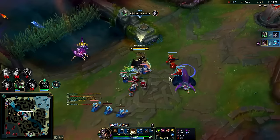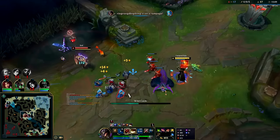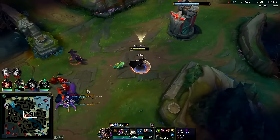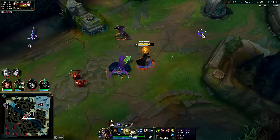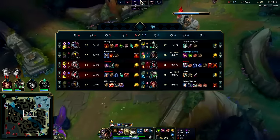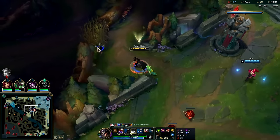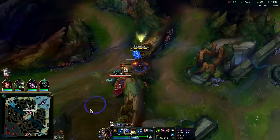Goodbye Gwen — out-ganked Zed once again. You can't keep up with the tempo. He's a full item — I'm surprised this guy's a full item, how? He's got two kills and 90 CS — that's what's going on, he's farming non-stop.